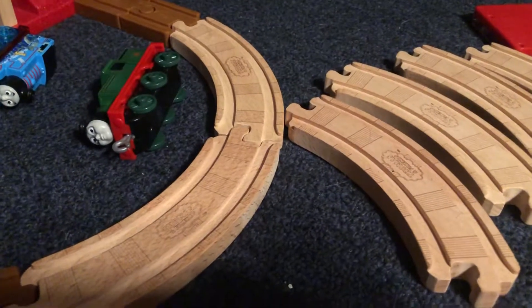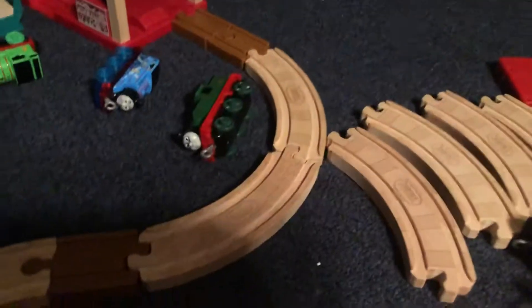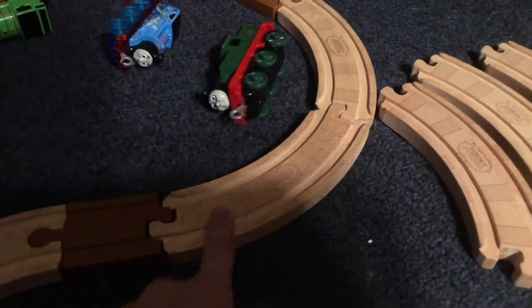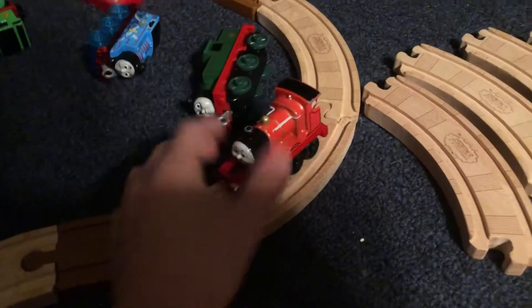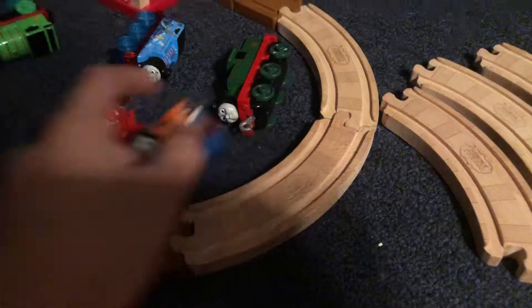I had a creative idea — you know how the Thomas Wood track has these holes? I was wondering what engines you can get past the Thomas Wood track without derailing. Exceptions are minis and Take-n-Play slash Adventures, because obviously those won't work on this track. Let's talk about edges that will work — like, see what I mean? Just take a long one. Minis and random ones obviously won't fit on this track.